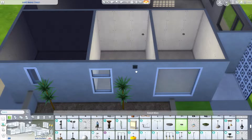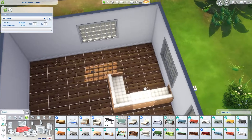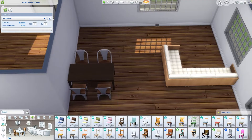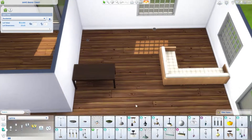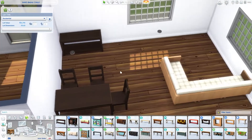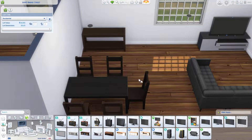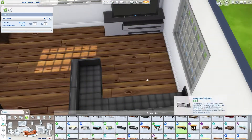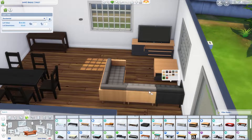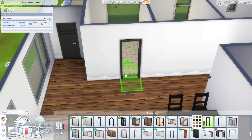This house is technically not a starter home like the other one, but it is a starter home of sorts. Now that we're into decorating, let me read off my notes. This house is located in Willow Creek, it's a 20 by 15 lot, two bedroom, one bath. These are rough notes — the house has a rustic interior design with a modern twist.